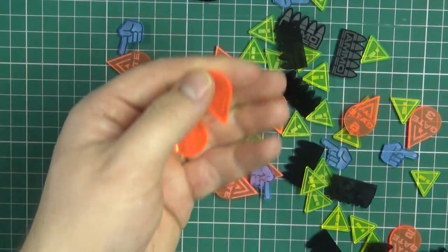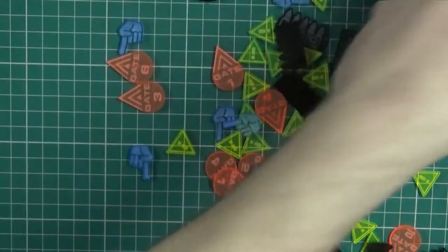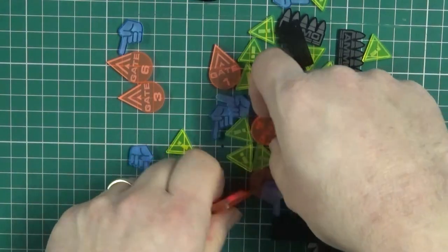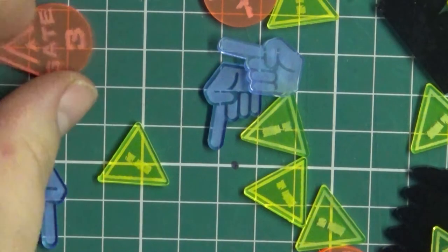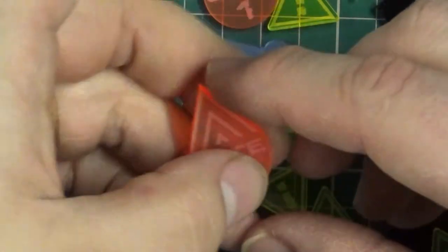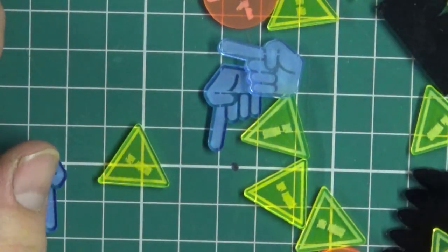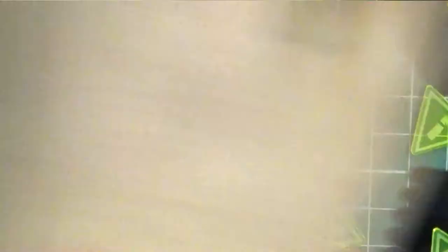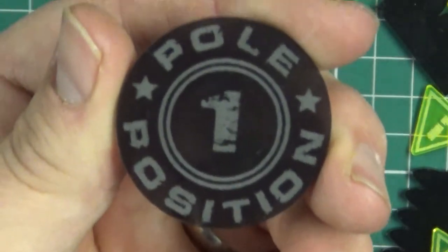You've got six pairs of gate markers for your death races, which is most of the reason why we play this game. Let's zoom in a bit so you can actually see — gate three there for example. And then you've got 25 other counters. I've got double that, because why not? And I've got another pole position marker.